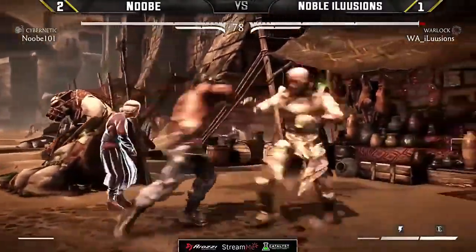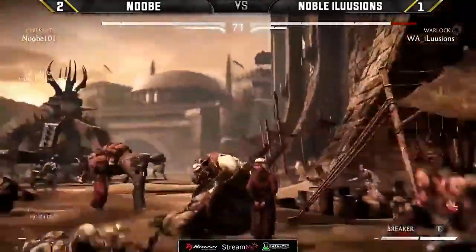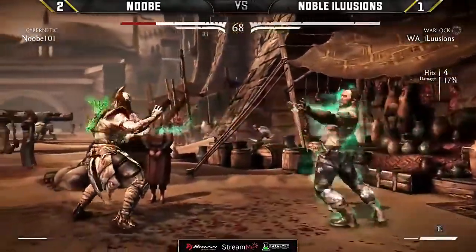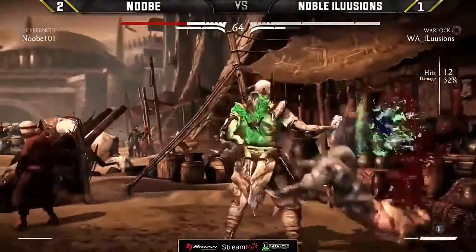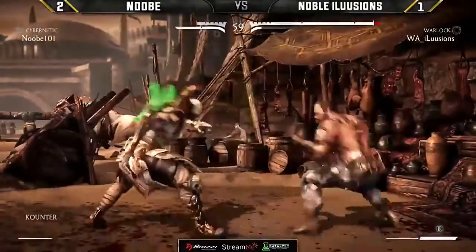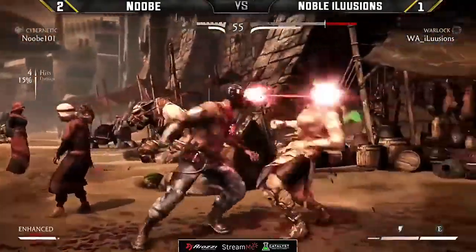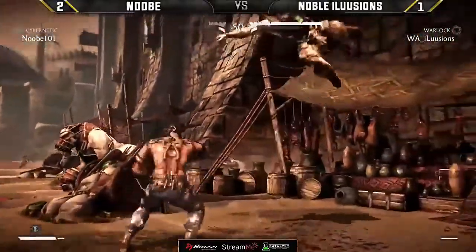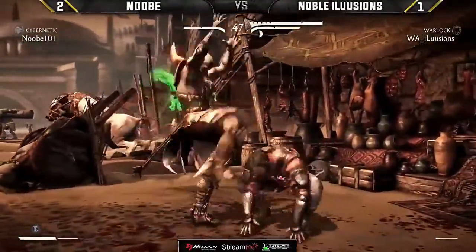That kick — so fast. Great check — das boot. He's matching projectile mid-for-mid with that kick. Just letting go of block there after the jump-in punch — you've got to be careful of that. Illusions going to make full damage out of this. A little bit of meter building at the end. Wake-up Kano ball in the air — that was MK9 wake-up Kano ball. The down four — sky drop, rest in peace sky drop.